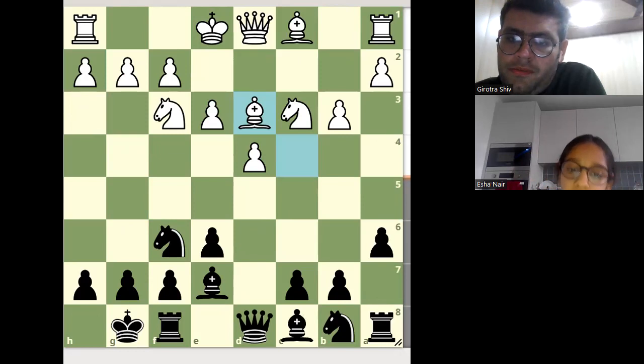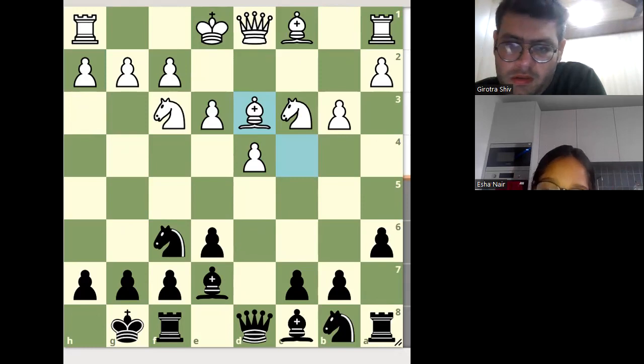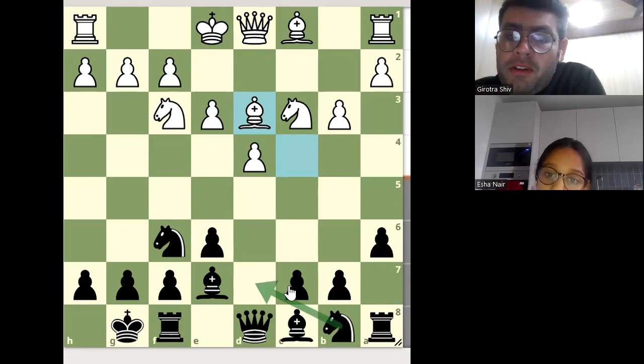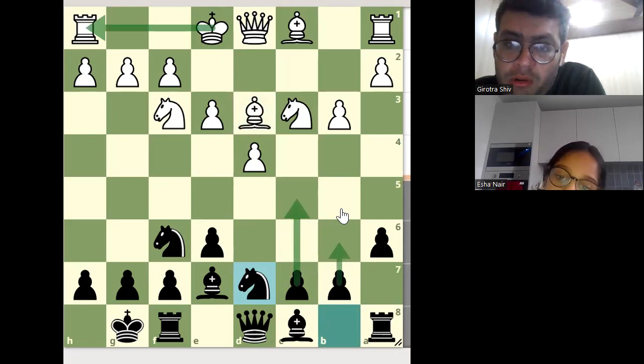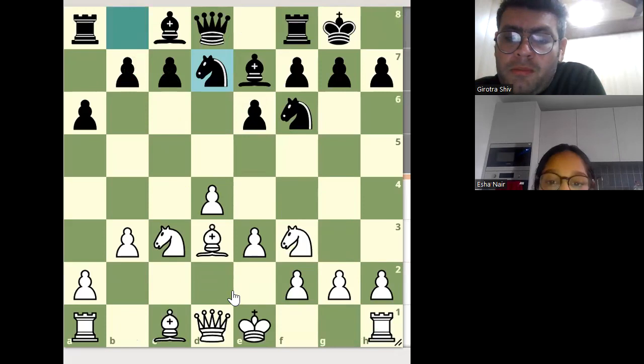Black might now activate the Knight to d7. Yes, Knight to d7 is a good move. You should follow opening principles — Knight to d7, or we can play c5; both moves are equally good. Knight d7 — see, White's king is in the center. Black wants to open the center and try to play c5.